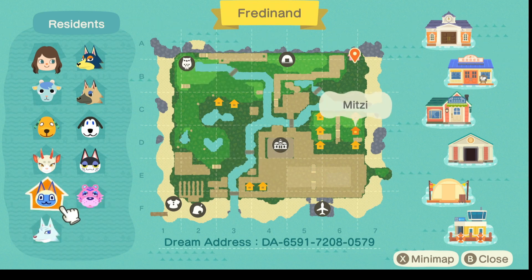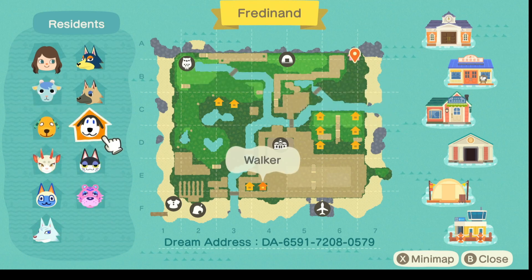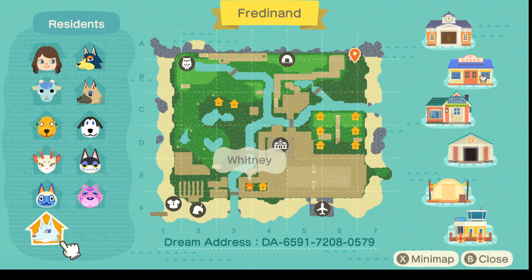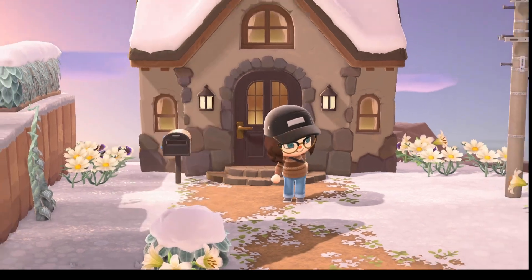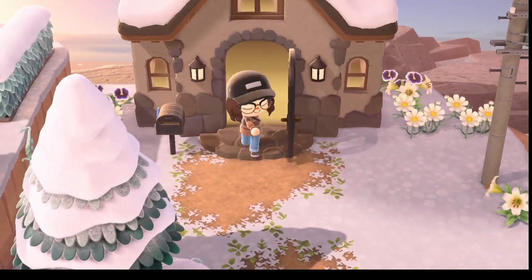There are some I want to get rid of, like Claudia, Sherb, Punchy maybe, and Whitney. Later in this video, Buddy asked to move out, so Buddy left. This is my house — let's go and do a tour.